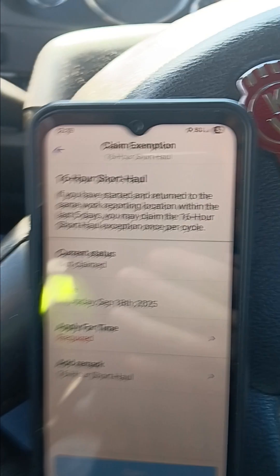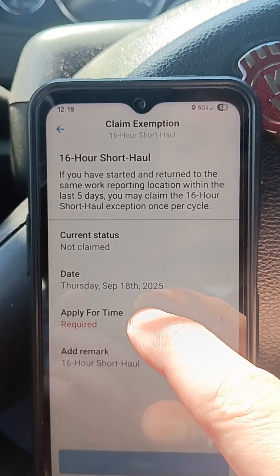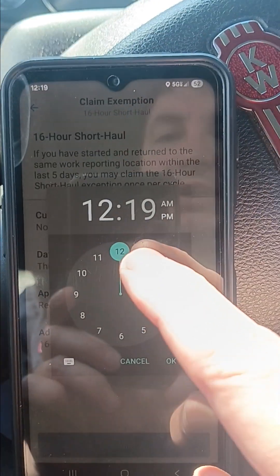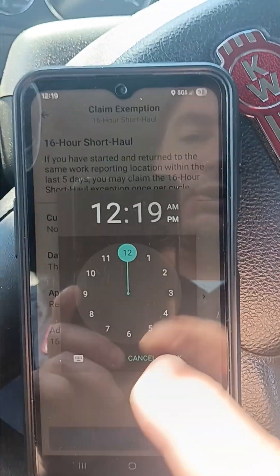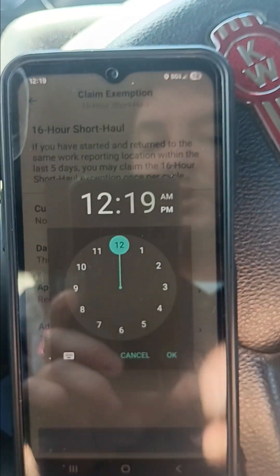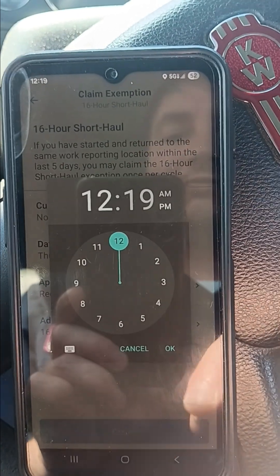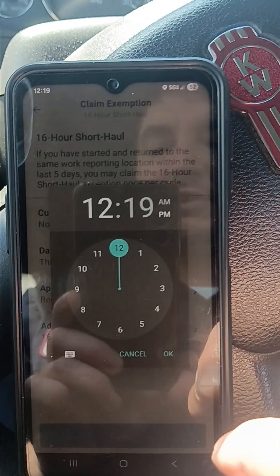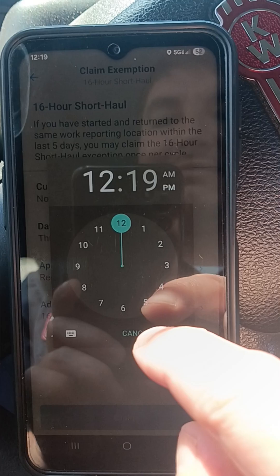After this you're supposed to apply the time. Usually right now I can put this time — you can put any time here. But the exception you can do only after a 14-hour shift. So when your 14-hour shift is going to be done, you put just that time.